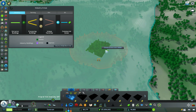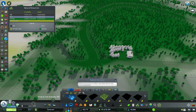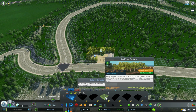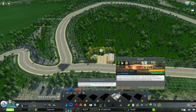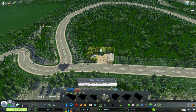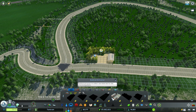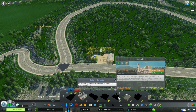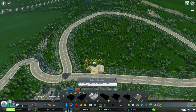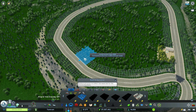The very first thing we need to do is build the main building to unlock everything else in the forest industry. Just place it in front of your industry and you'll be fine — the building isn't too ugly. Next you'll see we have a small tree plantation, a sawmill, and a small log yard. The plantation is where we get our raw product — the trees — which goes to the sawmill, and then it'll either go to the log yard or be exported via our highway entrance that we created earlier.